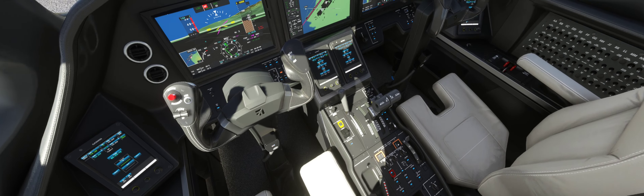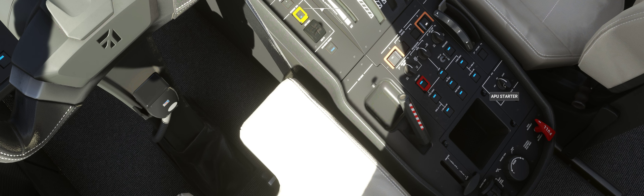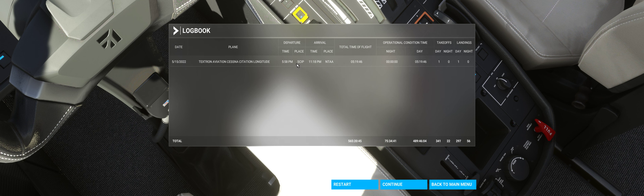We'll go ahead and turn off our remaining lights and drop to the logbook screen. There it is — SCIP here at Charlie India Papa to NTAA, November Tango Alpha Alpha. Time of flight: total time of flight five hours, 19 minutes, 46 seconds.